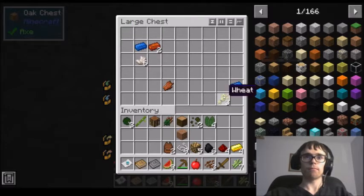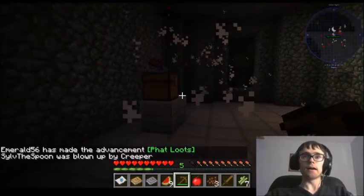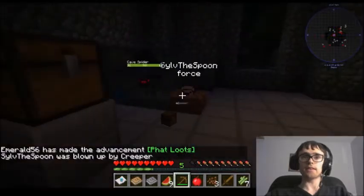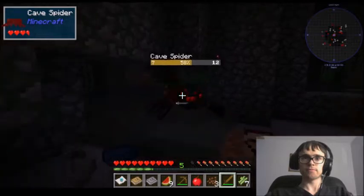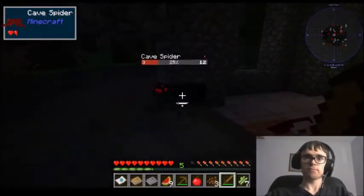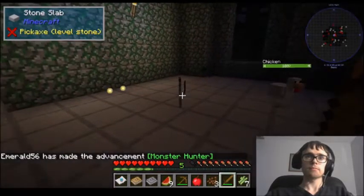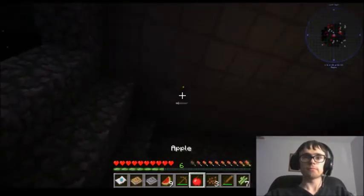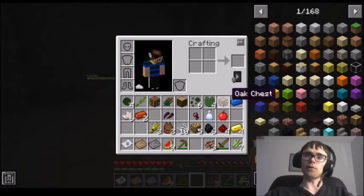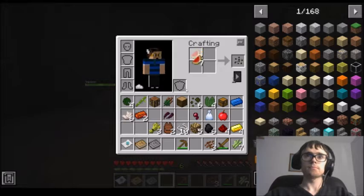I just got us some diamond — wait, what happened? I heard some hissing and then boom, you exploded. Don't worry, we have graves in this mod allowing us to recover our stuff. As I said, on my death inventory we had some diamond tools that can help us — they're called cutlasses. They're basically swords but weaker. Try avoiding any mobs that don't look vanilla because they're very strong.